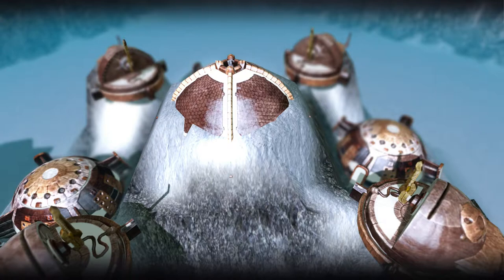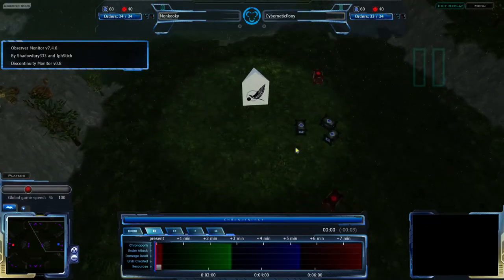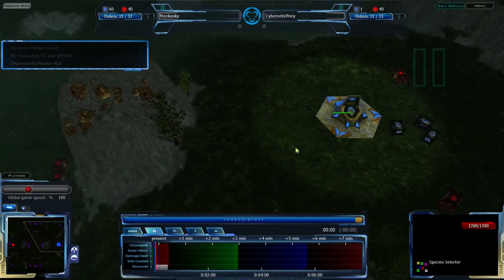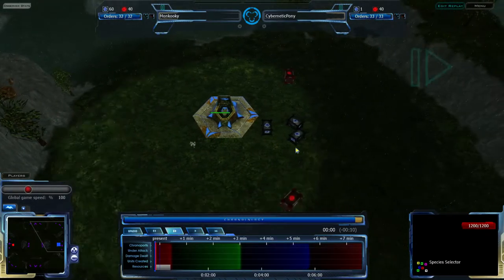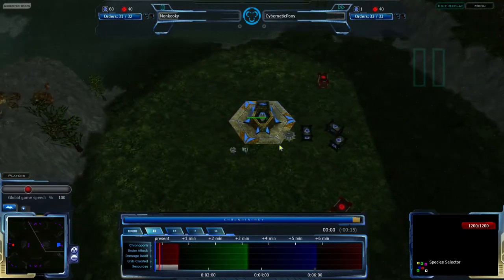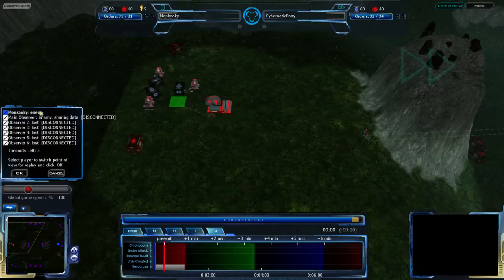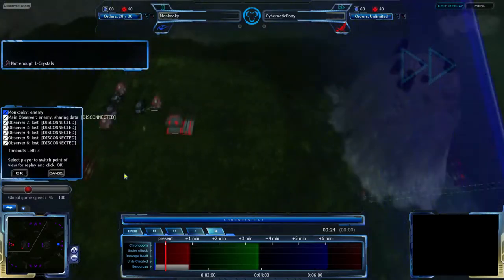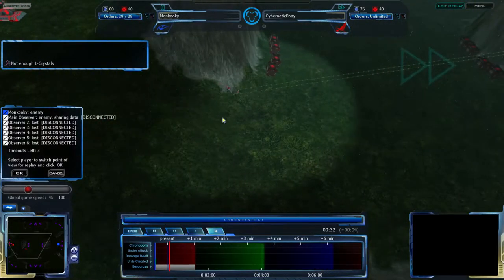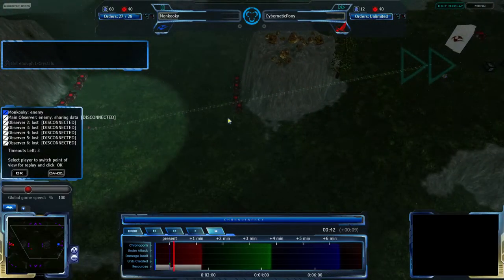Let us begin. One thing you'll notice right away is rain. You may have seen my patch overview video for version 1.6 where I pointed out all the rain and particle effects. The player pausing means we can see the individual rain droplets just hanging in the sky. Moncookie is going for Vecchior as normal, and Cybernetic Pony is going for CISO this time around. Rain, snow, sand, god rays — if you're curious about the last one, watch the overview video on my channel.